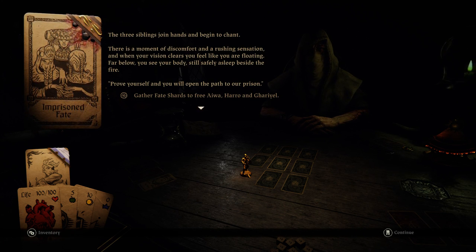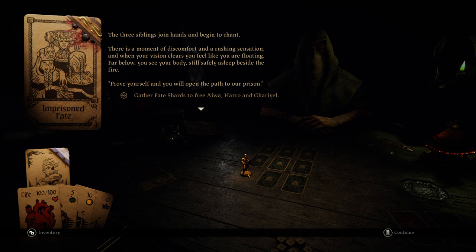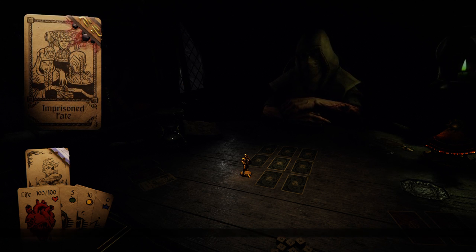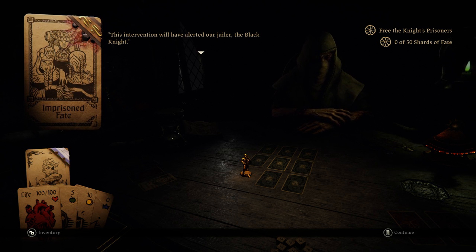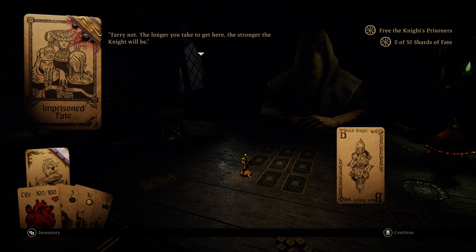The three siblings join hands and begin to chant. There is a moment of discomfort and a rushing sensation. When your vision clears, you feel like you are floating. Far below, you see your body — still safely asleep beside the fire. 'Prove yourself and you will open the path to our prison. Gather fate's shards to free Ewa, Haro, and Gariel. This intervention will have alerted our jailer, the Black Knight. Meet 50 shards of fate. The longer you take to get here, the stronger the knight will be.'